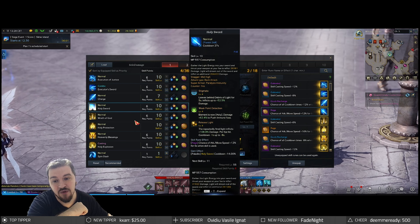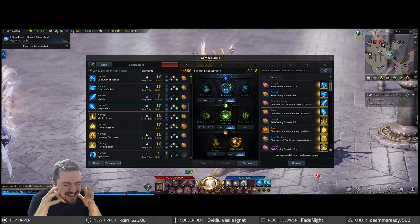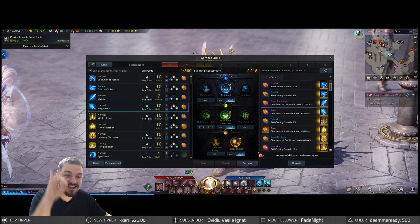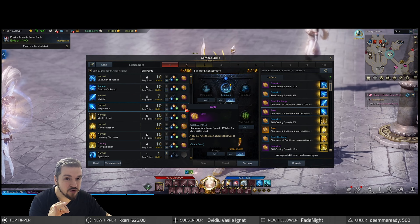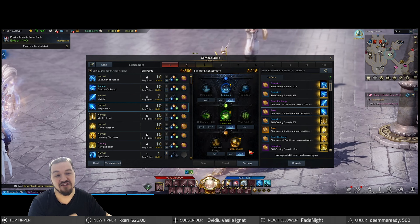I'm gonna be recommending Holy Sword for the next slot. This one is an absolutely amazing paladin skill. We're gonna be going with Stigmata, Weak Point, and Release Light. And in this setup, with the Rage rune, if you hit enough enemies you can basically spam this one one after another.